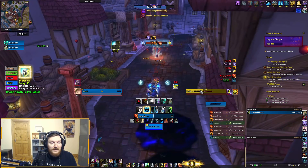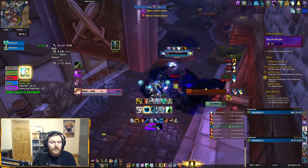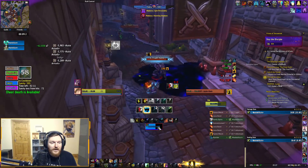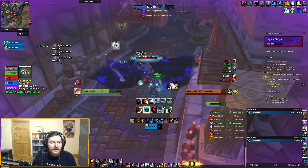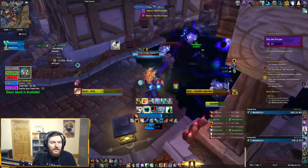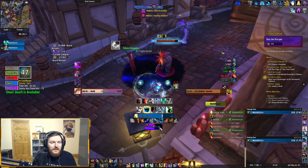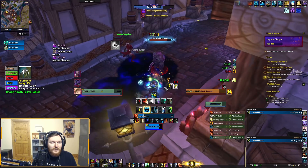Informants will cast the stun that I failed to interrupt last time — really, really important to interrupt. I'm using a WeakAura that announces things for me. I might get feared here — I got out in time. You can see that the damage from the poison and everything they can do is insane.